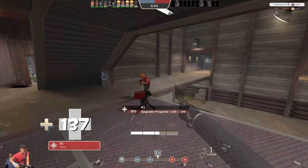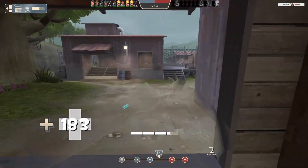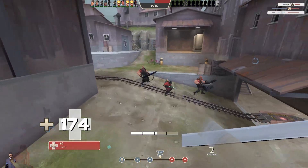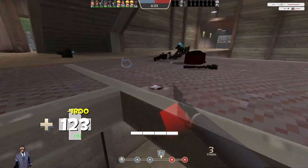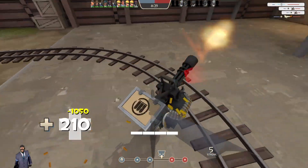That corner I was hiding in, by the way, is a great hiding spot that can provide a lot of picks, but it only really works if you disguise as a scout and have your secondary disguise out. That's because it's the smallest view model of all the classes.